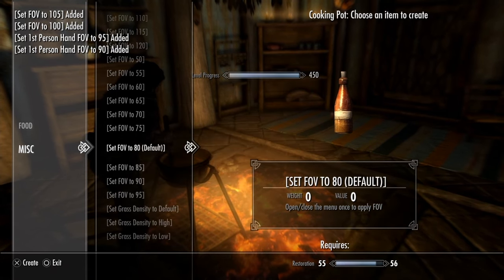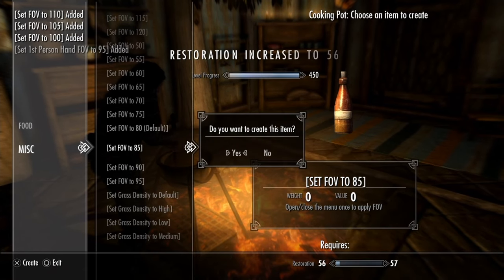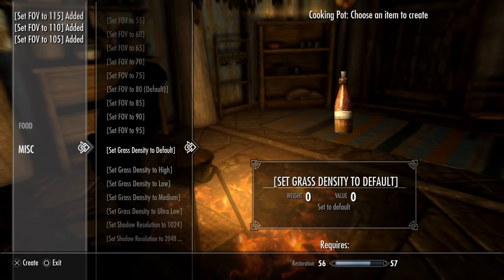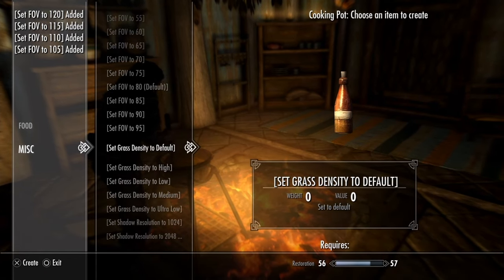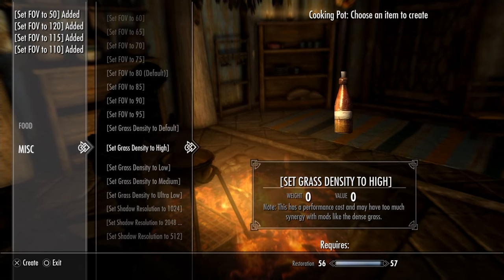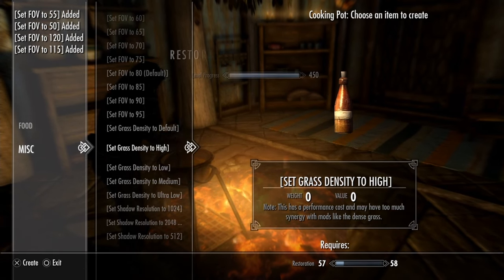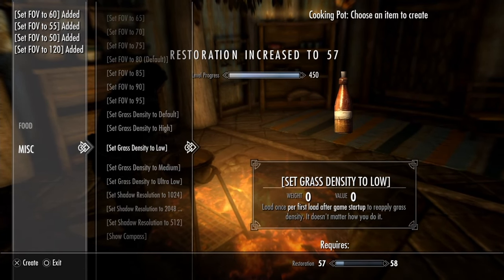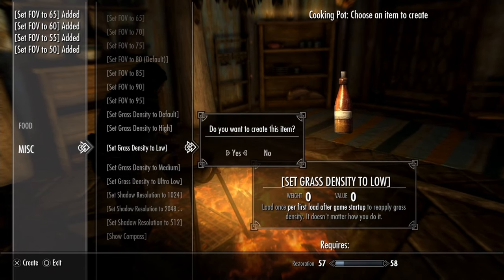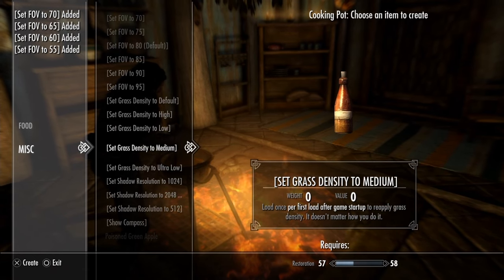Keep in mind that while I'm only crafting one of each, you can craft as many potions as you need — for example if you need several of that default 80 when changing your FOVs. Here are the grass density potions. This one is the default. This one will set your grass density to high, though it does have a performance cost. This one sets density to low, and it does say you need to load once per first load after game startup to reapply grass density.